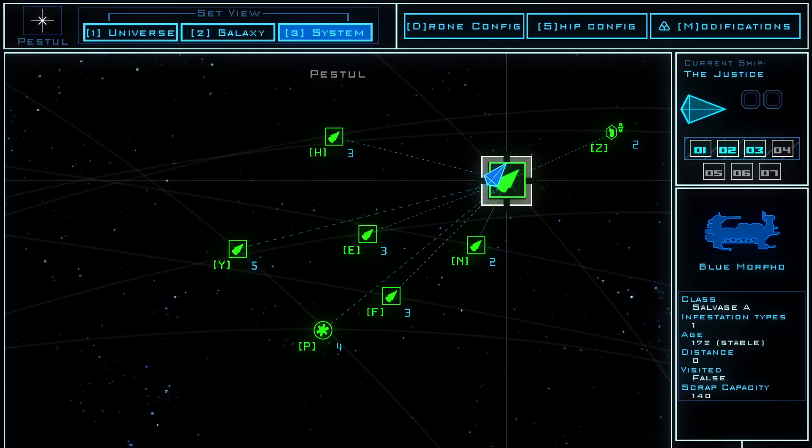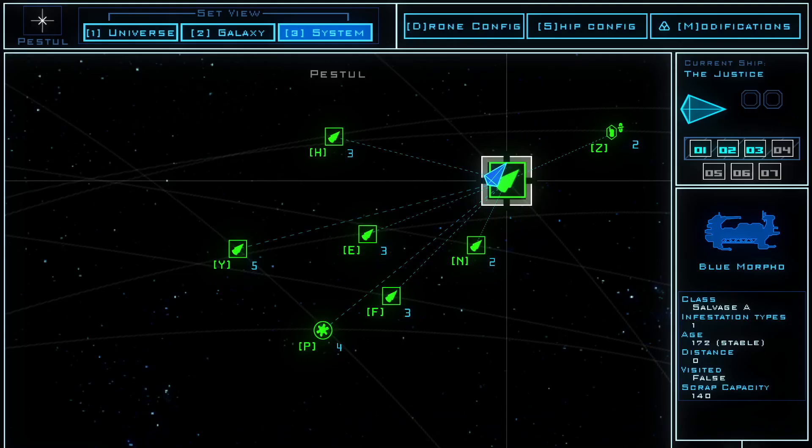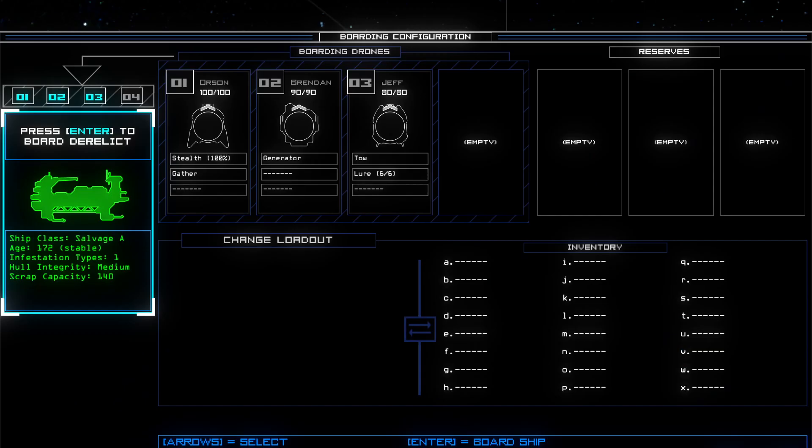It is actually important to move quickly on a particular ship, so I will try to avoid talking too much during missions. You gotta move quick — you can't be dilly-dallying. The vents can spawn more of those swarm robots, and there's another enemy called the goo or slime that can spread in the ship if you take too long. So let's go ahead and begin with three new drones and a new ship.